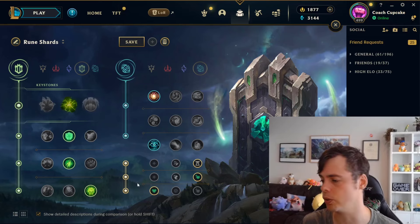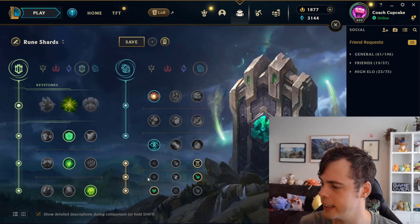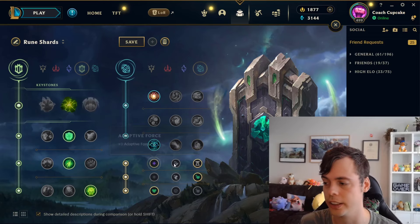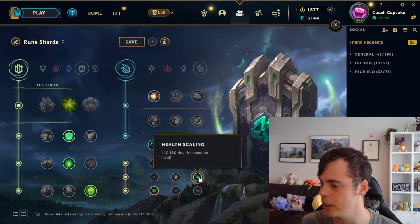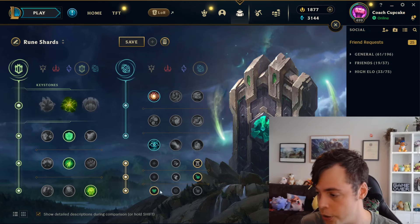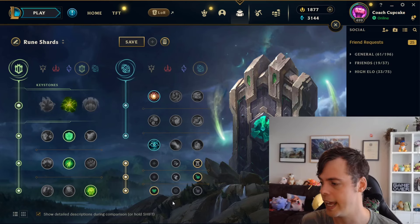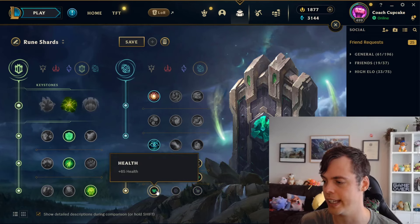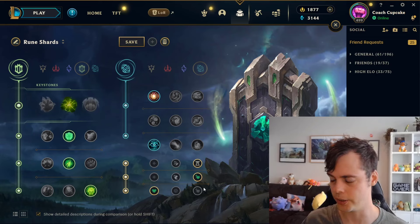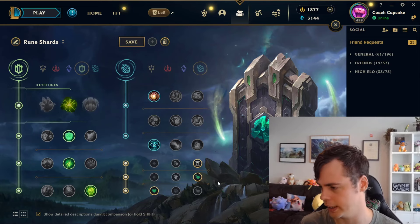I want to start with the rune shards. What they did is they changed the second and third branches. The top branch stayed the same, and they removed the armor and magic resist option on the second branch for move speed and scaling health. They also removed the armor and magic resist option on the third branch completely, kept the scaling health, but added flat health and some tenacity and slow resist. So you can't get flat resistances anymore in the rune shards.